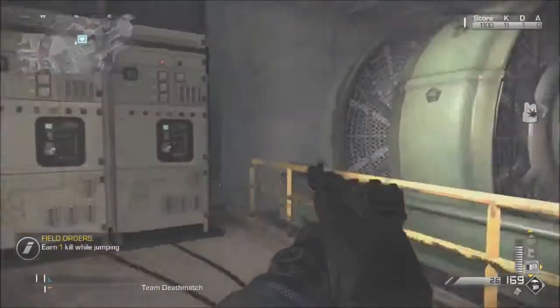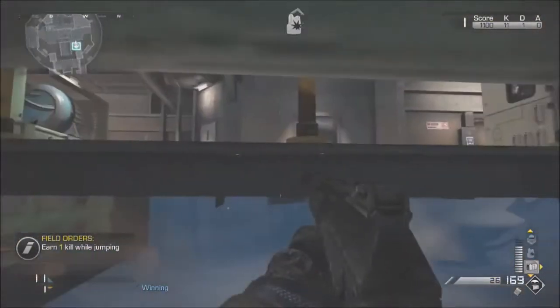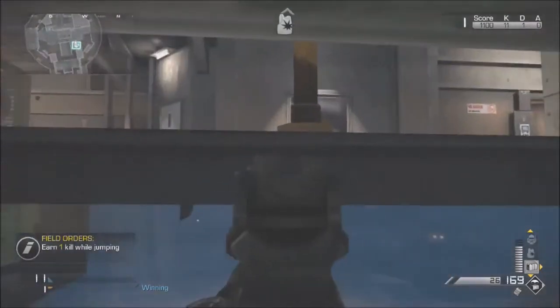Once you've done that, wait for it to come back around and when it does, press X and it should wall breach you underneath the map.